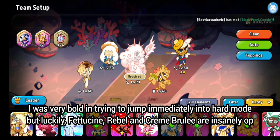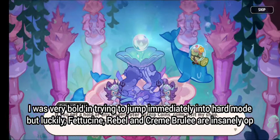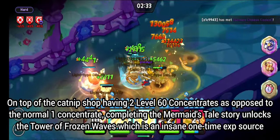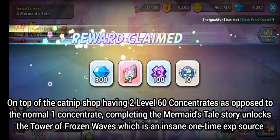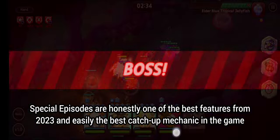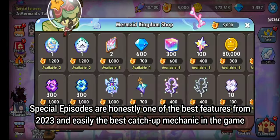I was very bold in trying to jump immediately into hard mode, but luckily Fedukuni, Rebel, and Krembley are OP. On top of the catnip shop having 2 level 60 concentrates as opposed to 1, completing the mermaid still story unlocks the Tower of Frozen Waves, which is an insane one-time XP source. Special episodes are honestly one of the best features from 2023 and easily the best high-cap mechanic in the game.